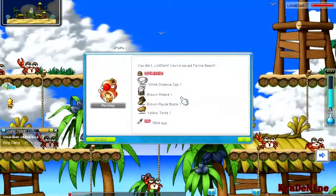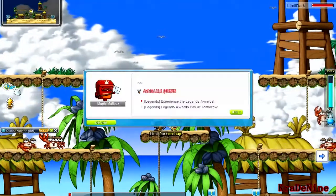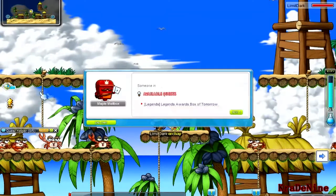I'm gonna keep saying this until people get the message, because people still personal message me asking what I suggest. Get nearest town scrolls. Screw everything else — get nearest town.